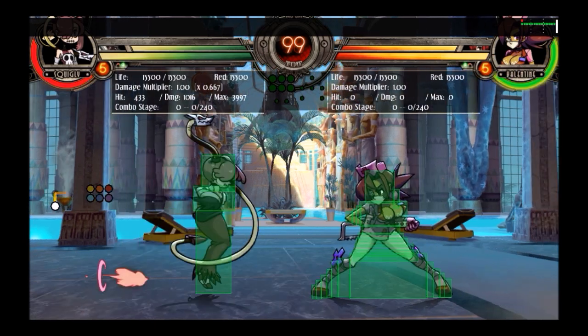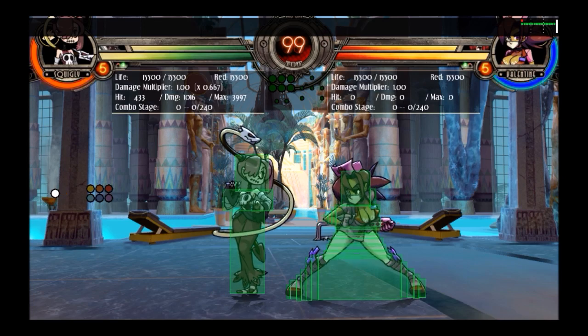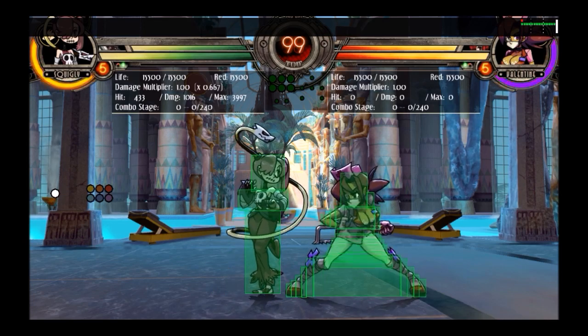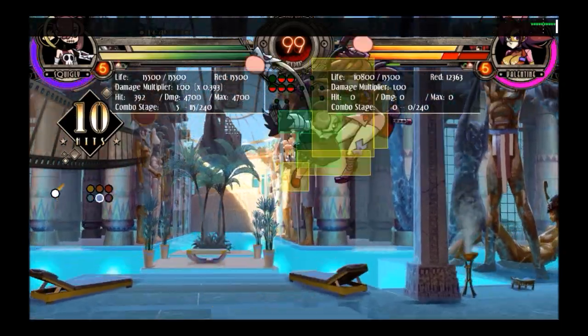She's also heavily reliant on meter — that's her other weakness. If you put her on a team she's more of a drain than a boon usually, but if you build a team around her, that's when you can play Squiggly effectively.